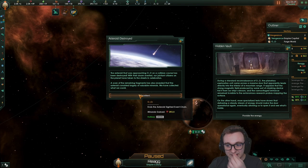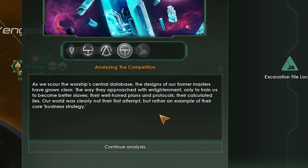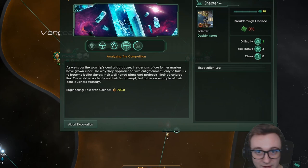Analyzing the competition: as we scout the warship's central database, the signs of our former masters have grown clear — the way they approached with enlightenment, only to train us to become better slaves. Their well-honed plans and protocols, their calculated lies. Our world was clearly not their first attempt but rather an example of their core business strategy. Continual analysis gets us 700 engineering research. Hopefully we can actually catch up with where we should be, and we've started building a little bit of a fleet.